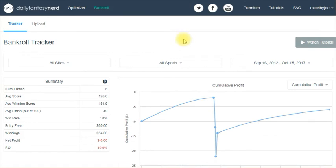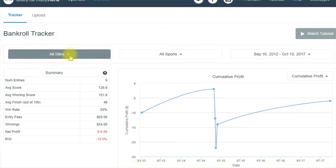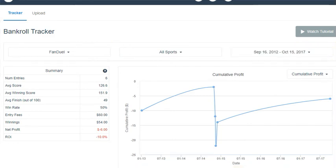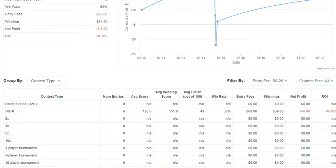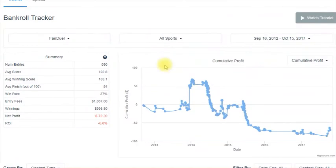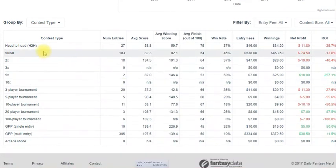The last item is Bankroll, which is pretty cool. You can upload your past history right from the sites and it'll tell you how you've done. I uploaded some FanDuel history for the last five years — I've got 590 contests, average score, average winning score, 27% win rate, and it shows I've lost a little bit of money. It tells you return on investment and breaks you out by contest type: 50-50s, GPP, multi-entry. Most I've played is multi-entry tournaments, and I got an 11% ROI on those. You can go through this and see what contest types you do best on.